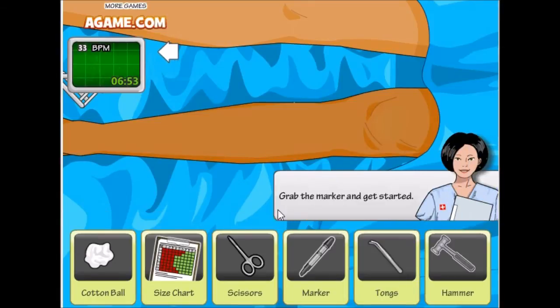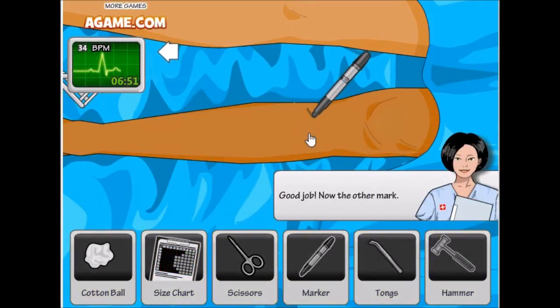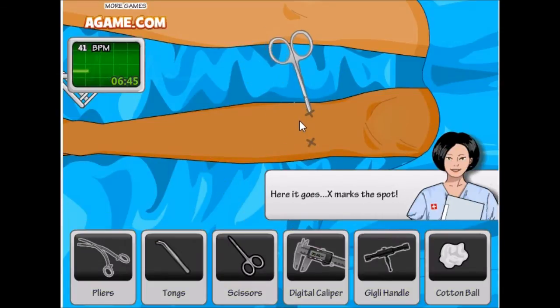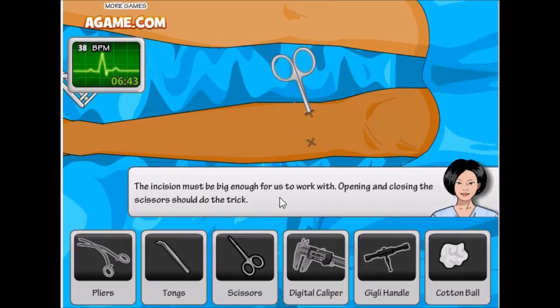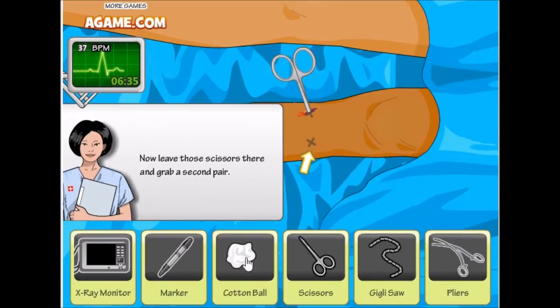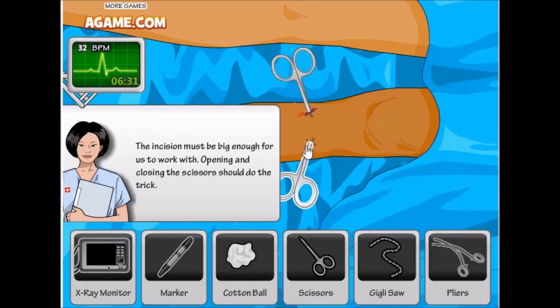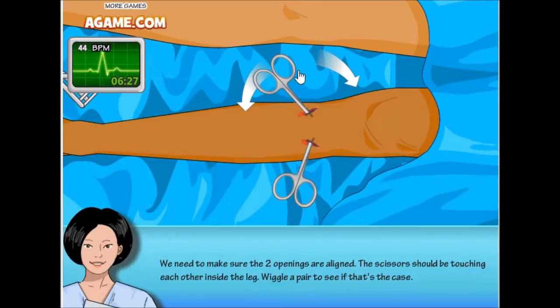We need to grab the marker to make the incision quickly before he dies. Grab it! Now scissors — oh my god, we just poked it in! Opening the scissors should do it. Oh my god, we opened it! Now open another pair of scissors.